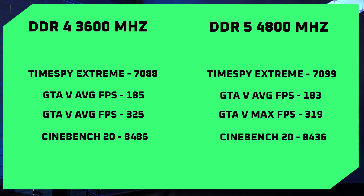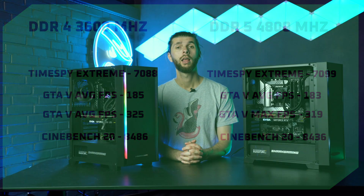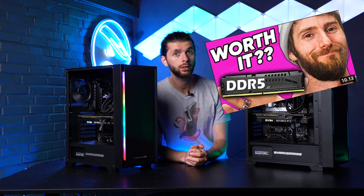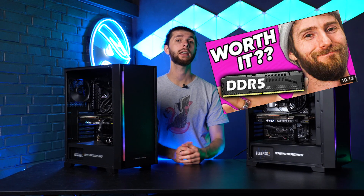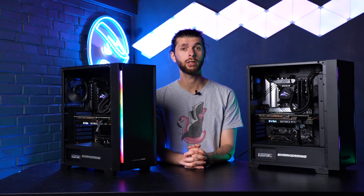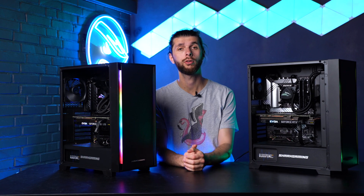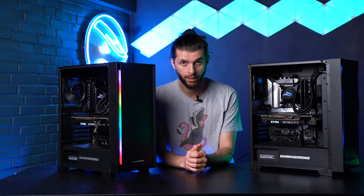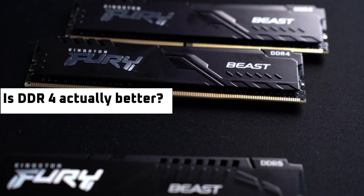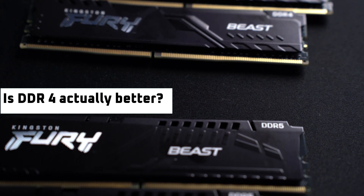We did not fiddle with manual overclocking or anything like that, as we never do in our tests. Linus Tech Tips already mentioned this in one of his videos about DDR5, and said that you get next to nothing by manually changing the overclocking on your DDR5 RAM. So the big question is: why is DDR4 outperforming DDR5, or at least matching it?